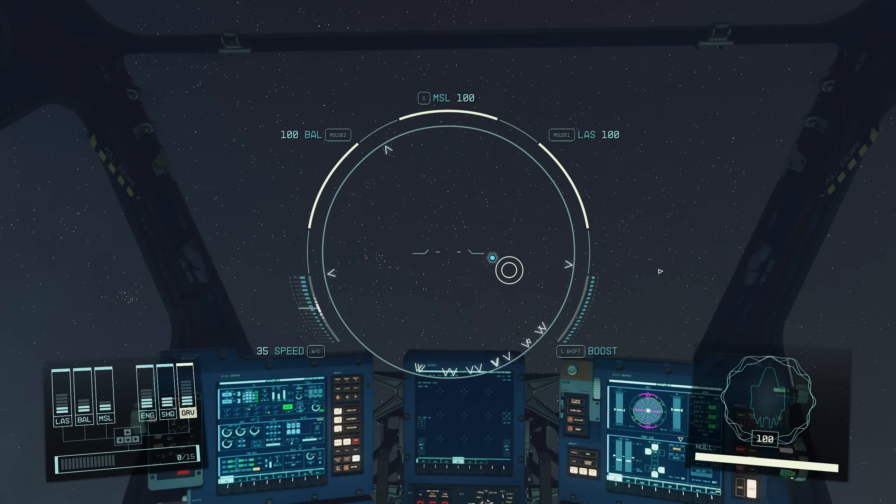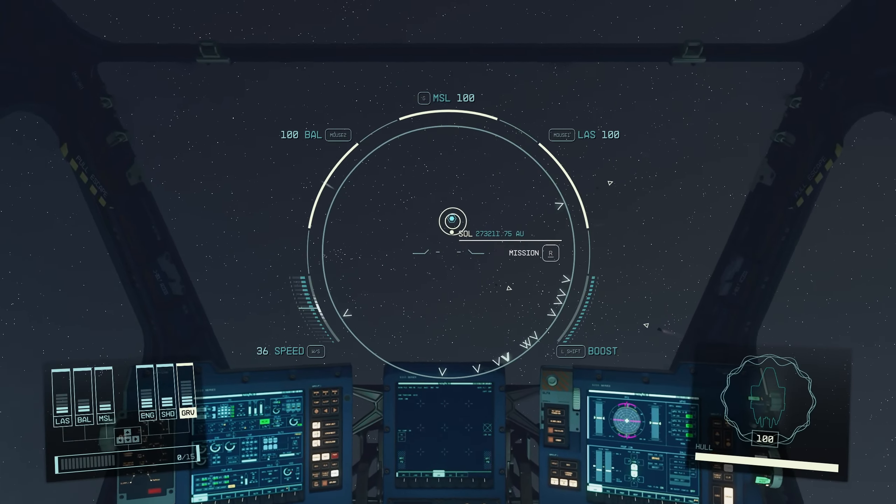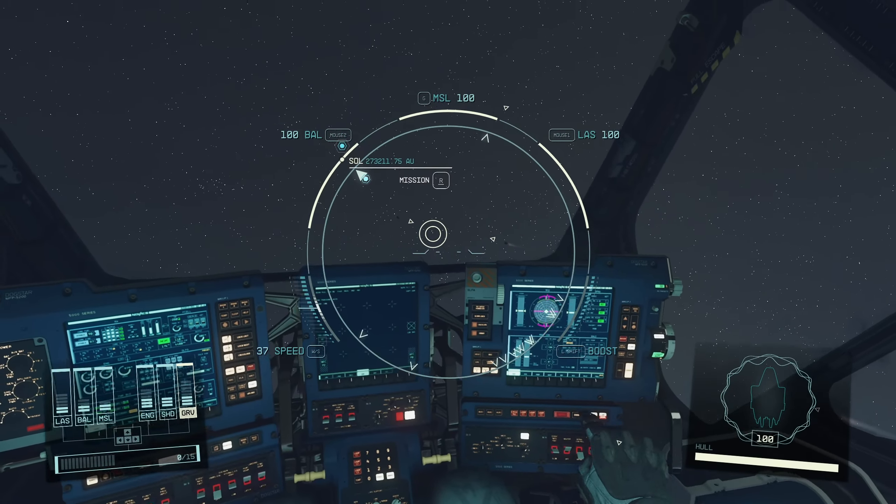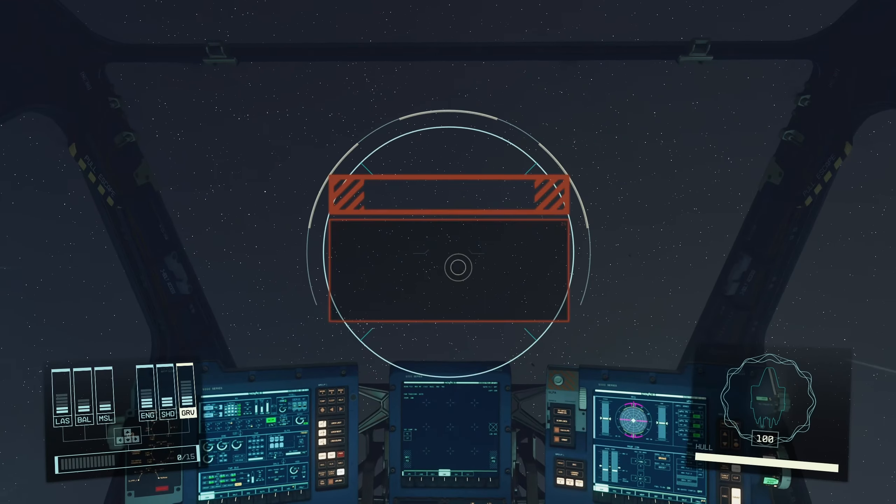Okay, let's put a couple of points into our grav drive. Where is our waypoint? Target: Sol system. Let's go for the mission — engage the grav drive and jump.